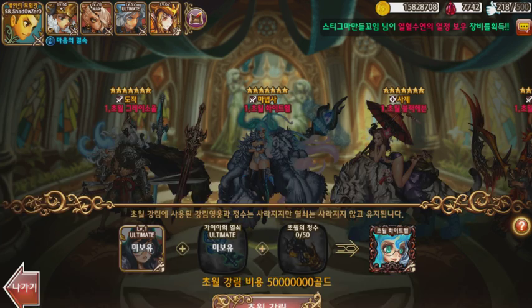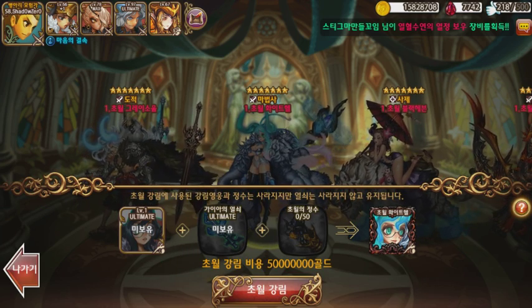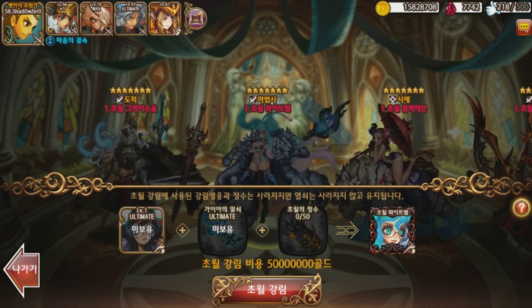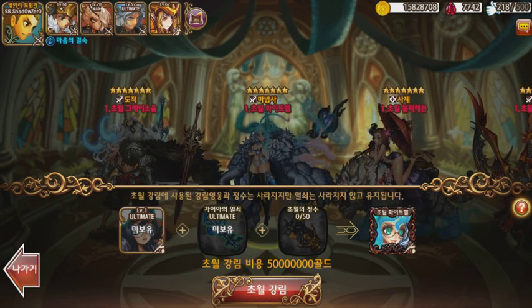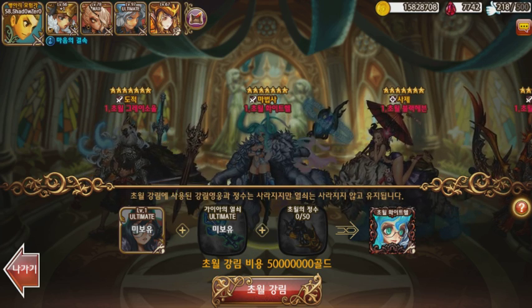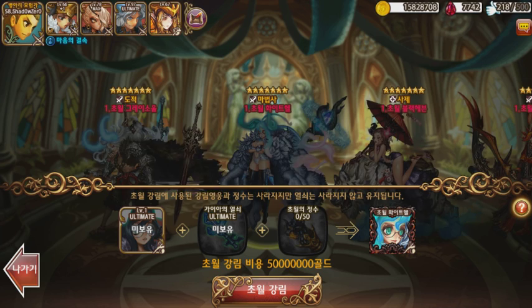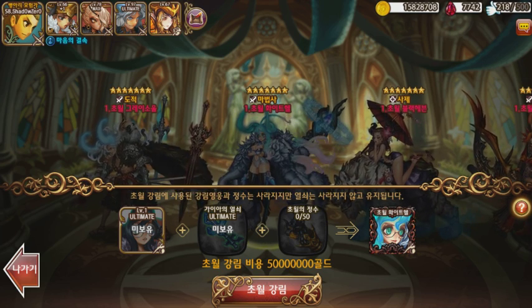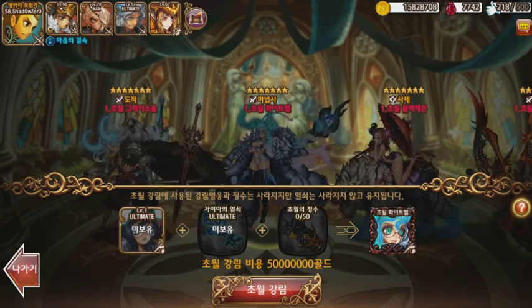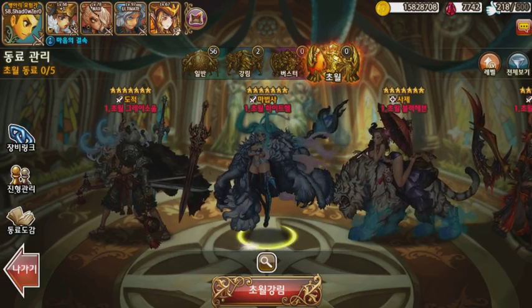I'm just going to bring this up right now. As you can see, you need the key as well as the essence, and the gold requirement is up there too. I think that's 50 million — let me count — yeah, 50 million gold just to make a transcended Draco. That's a lot.